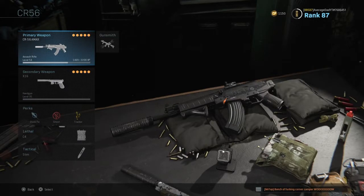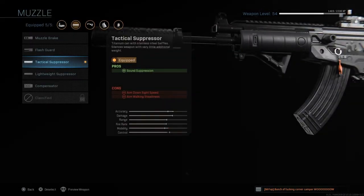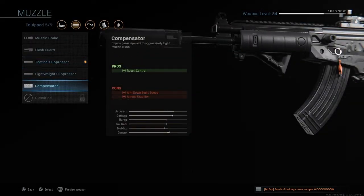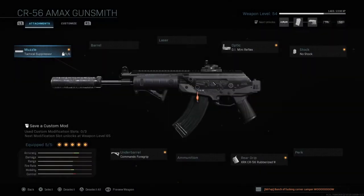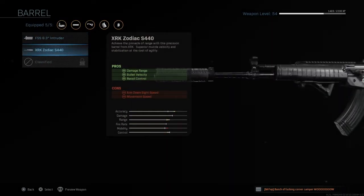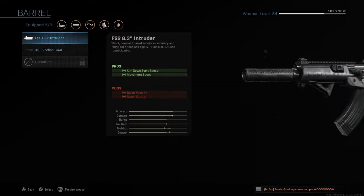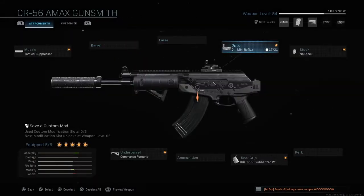So we've managed to get the CR-56 to level 54. We haven't got too much left to go — I think it's level 68 max on this, so we've got a little bit to go. For the muzzle we've got the tactical suppressor just for that sound suppression — the monolithic is nice and that will go on once it's unlocked. I am using the GI Mini Reflex; I really don't like the iron sights on this at the moment. We'll see what the third barrel's iron sights are like when it's unlocked, but for now we're using the mini reflex.